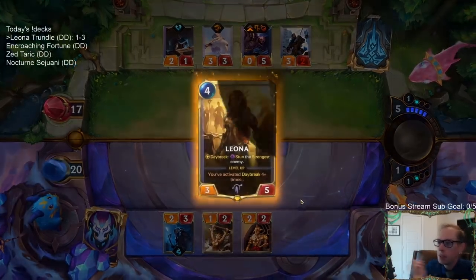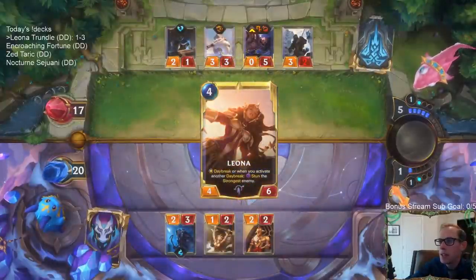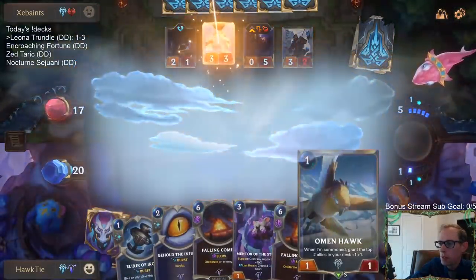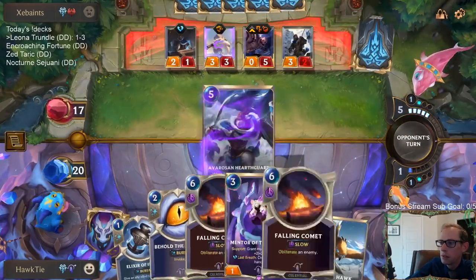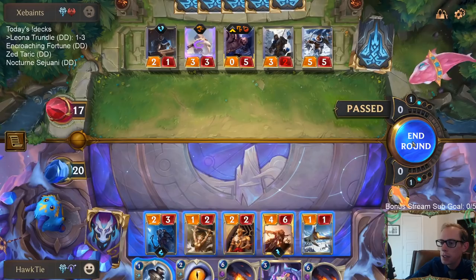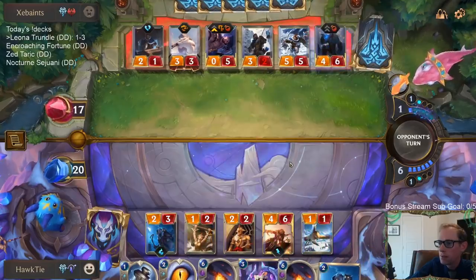We do have Leona, but the question is - attacking isn't very enticing. I think we just kind of sit back on these Fallen Comets and our Behold the Infinite. That's a wonderful card. That's what our deck's missing - 5-mana 5-5s. Both Raven and Hearthguard are wonderful cards.